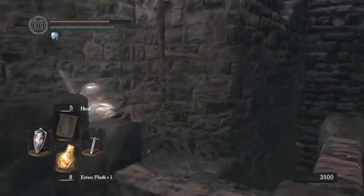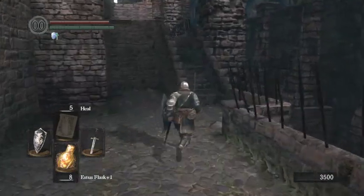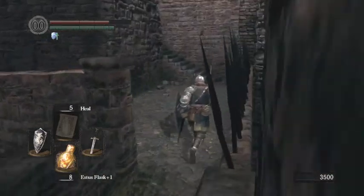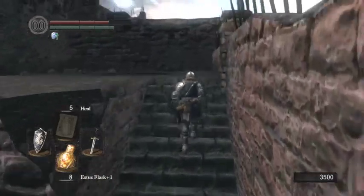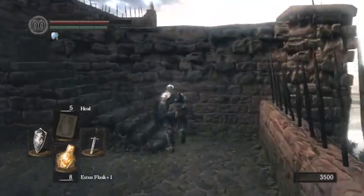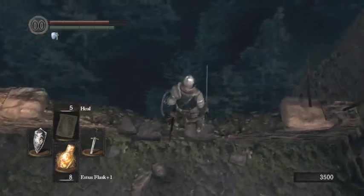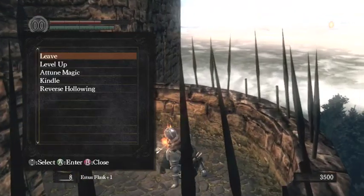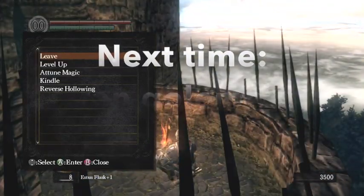I can't remember what that item over there is — I know you have to jump off a ledge up above to get it. In the next part, we're going to fight, because we're pretty close to fighting the Iron Golem, who's the boss of this area. And then we'll be in Anor Londo. Hooray! We're going to leave it there. Thank you very much for watching.